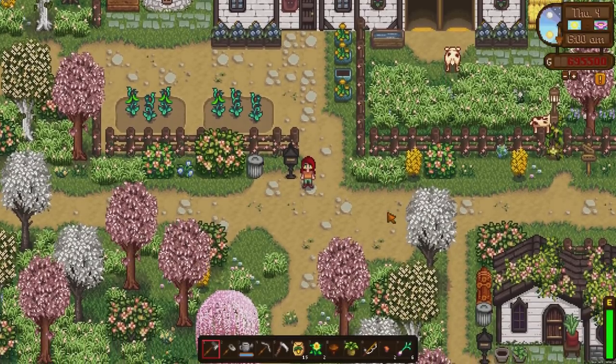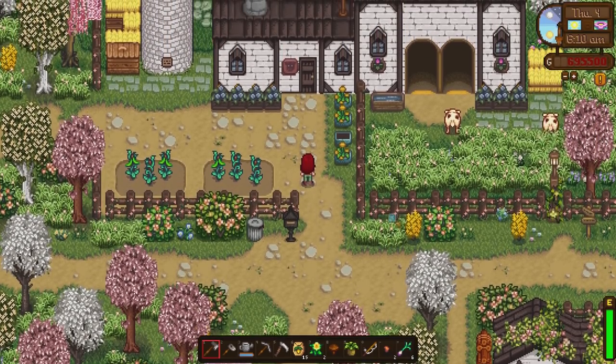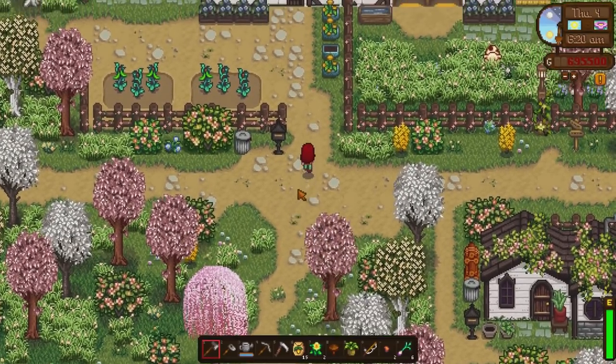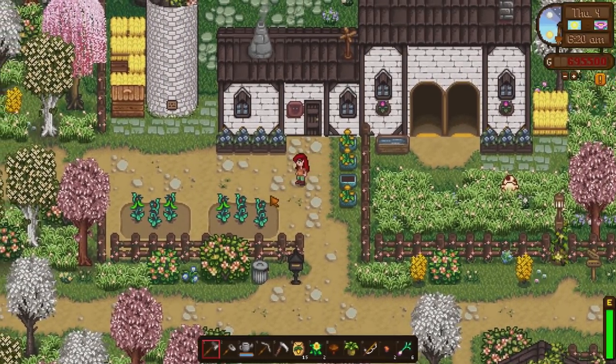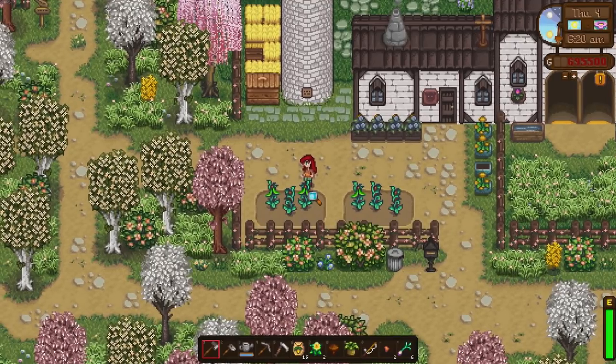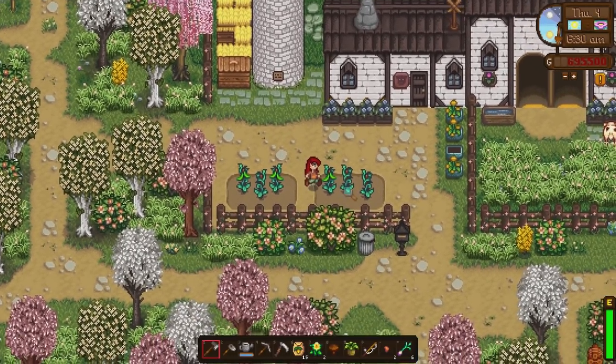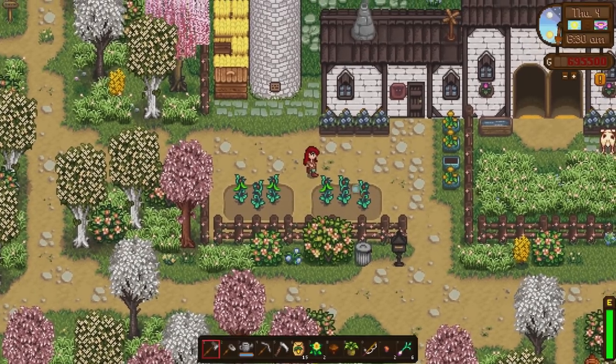Sorry about that cut guys - something came up and I had to end the video there. So I'm back again recording. I knew we were at Marnie's ranch so let's carry on - we did Leah's cottage. Now we're walking up and this is Marnie's ranch. It looks a little bit different - she's also got her own little garden too now. Seems like all the houses, all the NPCs have their own little gardens and mini farm plots, which is nice. They've got to produce their own food as well.